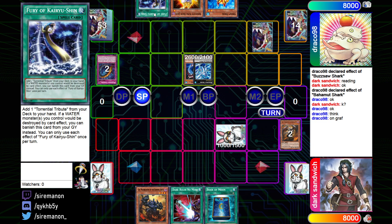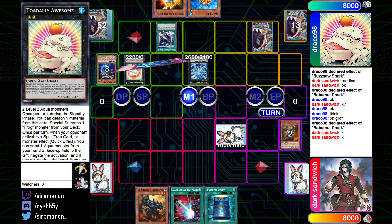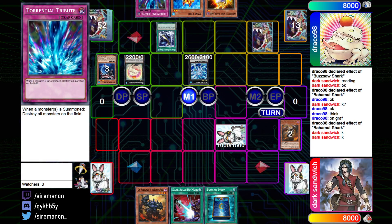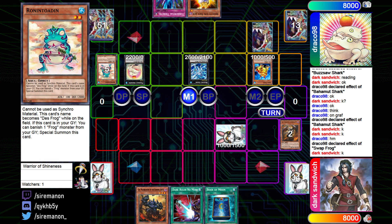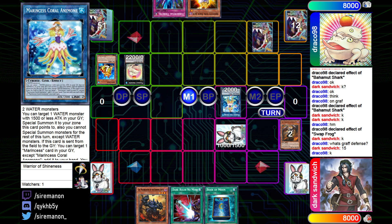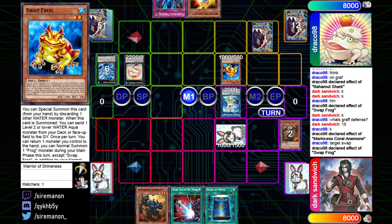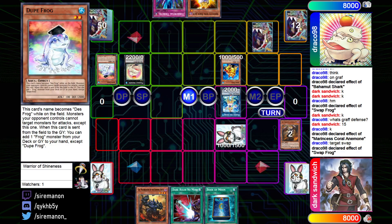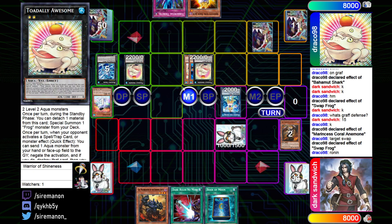Fury of Kairyu-Shin has been seen quite a bit in Paleo recently, so that's not surprising. Bahamut Shark survived, so they activate its effect to summon Toad from the extra deck, then activate Fury to search Torrential Tribute. Normal Summon Swap Frog, use its effect to send a copy of Ronin Totem to the grave, then go into Marincess Coral Anemone, which brings back Swap Frog. Swap Frog activates again, sending a copy of Dupe Frog, then banishing Dupe for Ronin Totem and making another Toad. Two Toads in one turn is not bad at all.